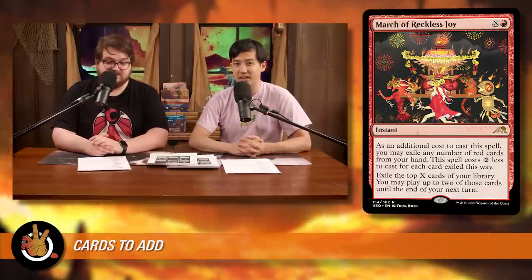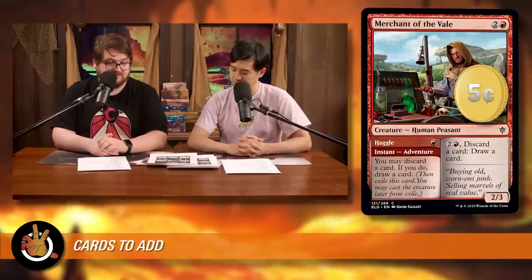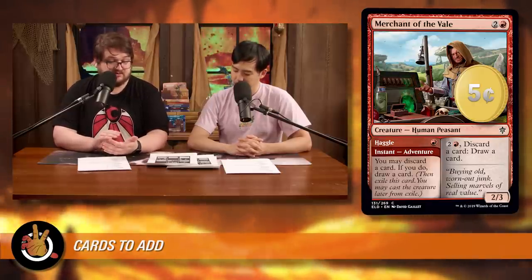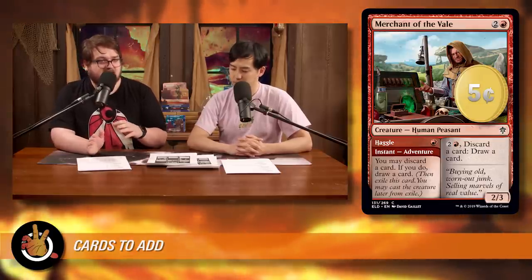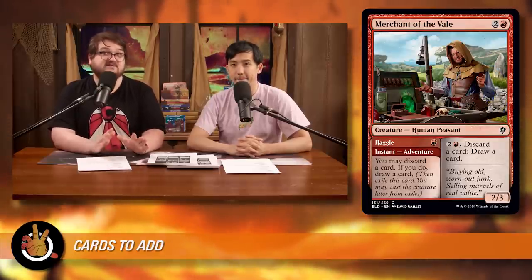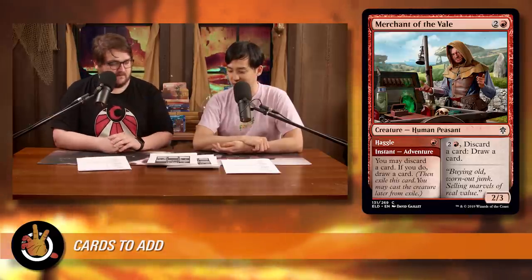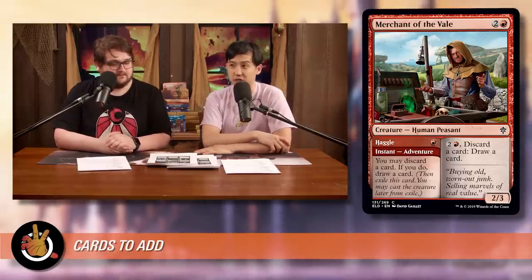Card #5: Merchant of the Vale — two mana and a red for a 2/3 with a looting effect. More importantly, it's an adventure card. The adventure side is Haggle — one red instant: you may discard a card; if you do, draw a card. Then you exile it and can cast the creature side for two mana and a red, getting a 2/2 wolf from your commander. This is also a signpost for the adventure theme — there are tons of adventures in red-green you could lean into, since casting adventures comes from exile and triggers Faldorn.